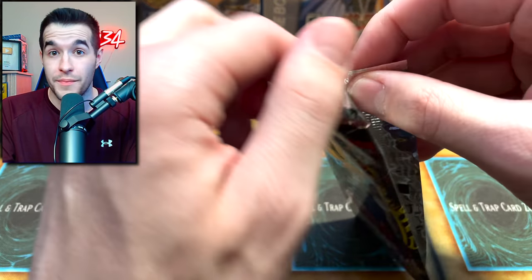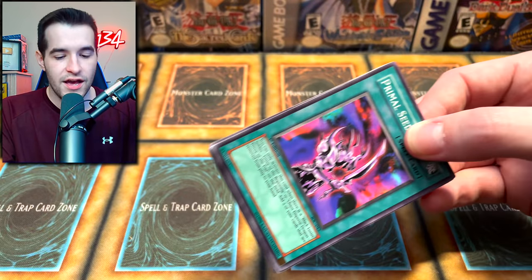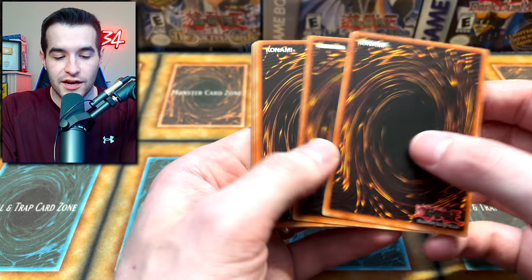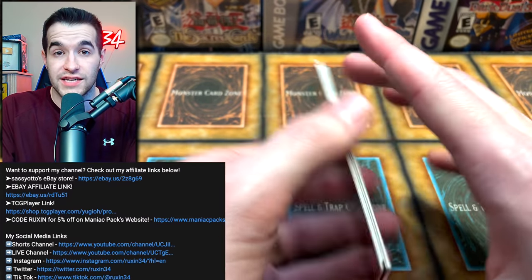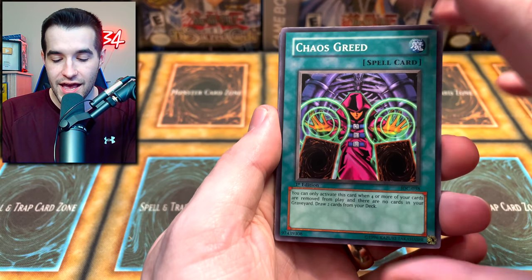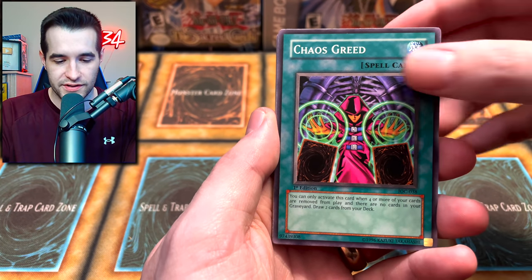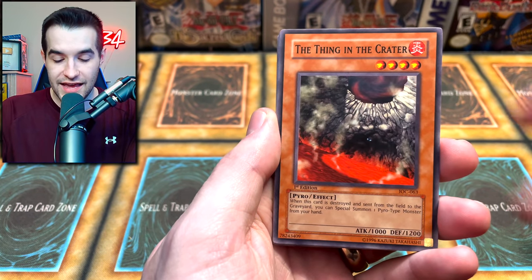Hit that notification bell - a lot of you guys don't have that on, so if you would do that you know immediately when I post my videos. Also if you want to support the channel, check out my TCGPlayer and eBay affiliate links down below. If you buy anything there it'll support the channel. Let's get into this final pack - I want to pull the Black Luster Soldier. Let me know in the comments what you want to see.